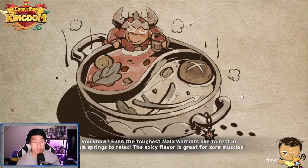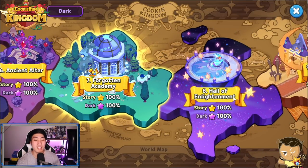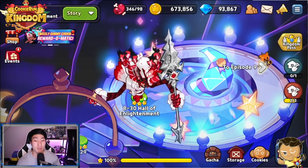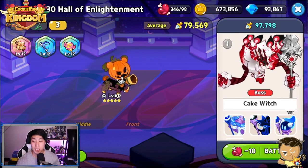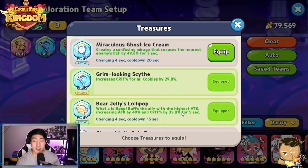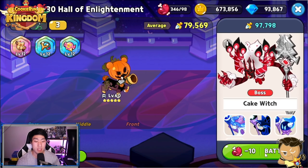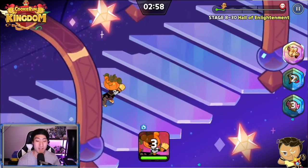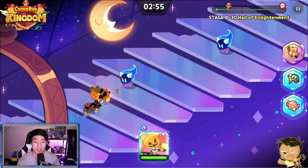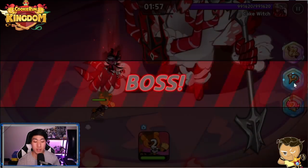She's throwing Fig birds at the enemies. At this point I feel like almost every single one of them should be able to kill the enemy. We're going to try it out against the Dark Enchantress and see if we can actually do this. I have a feeling this might be one of the cookies I cannot defeat.